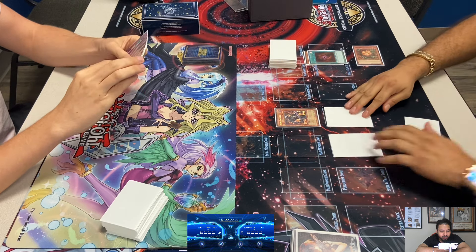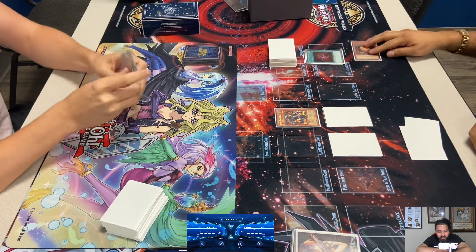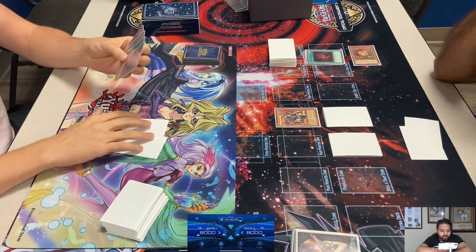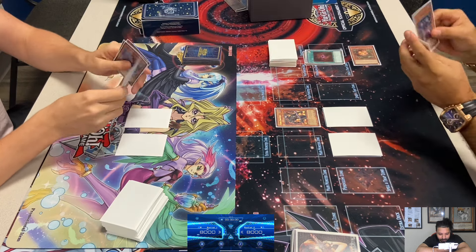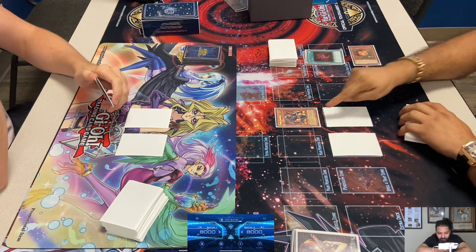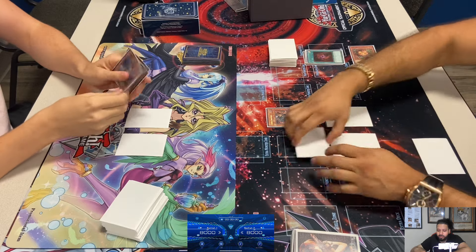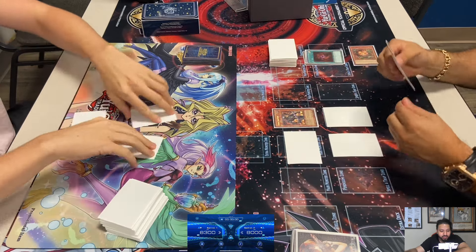Steven sided in Rug, which is understandable — this deck can stop the three Divas, Stratos, and three Claymores. Good side card. He also sided in Nobleman of Crossout, probably for Snowman Eater. I'd anticipate Snowman Eater in this matchup since they use it as a WATER monster for Absolute Zero. Adrian pokes Steven for 1700 and sets the Snowman — that's going to get hit by Nobleman.